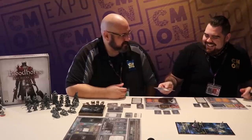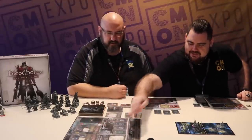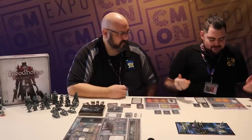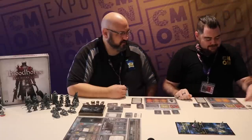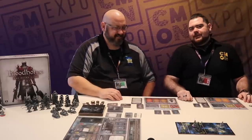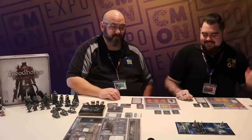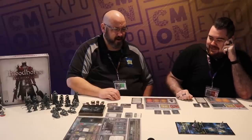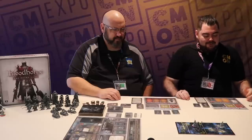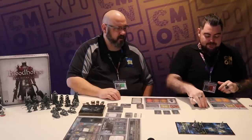We flip over an enemy action card to see what it does. No attack, but we activate the enemy's special ability. 'Burn' — the hunter must discard one card or their attack is canceled and they suffer one damage. I don't have any cards to discard. So I've had my attack canceled and I took a damage. We are not staging this, by the way — this is completely genuine.